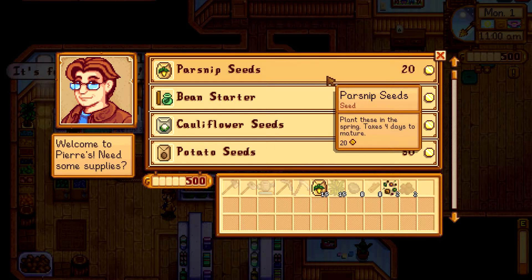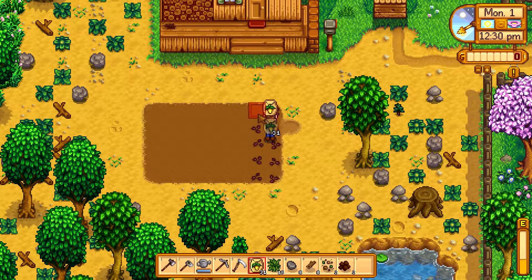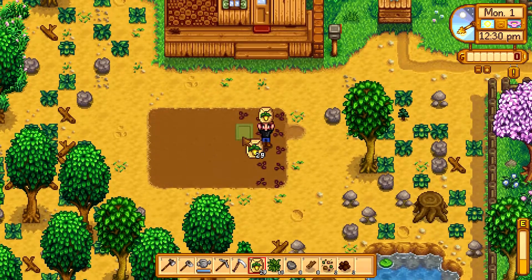On day one, you'll be given some parsnip seeds and 500 gold. Head over to Pierre's and spend your money on parsnips. This is because parsnips only take four days to grow, therefore their XP to gold ratio per day is actually better. We'll be getting potatoes later on. Head back to the farm and plant all the seeds you have.